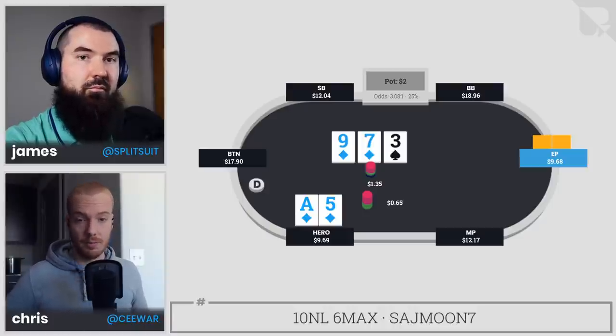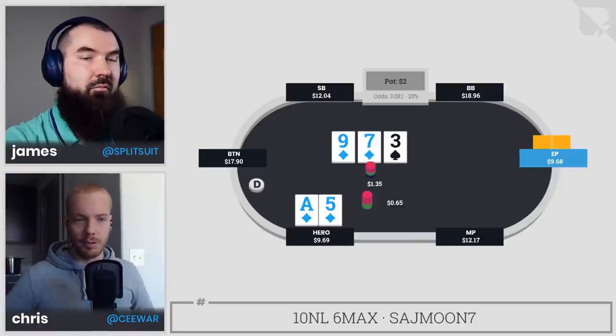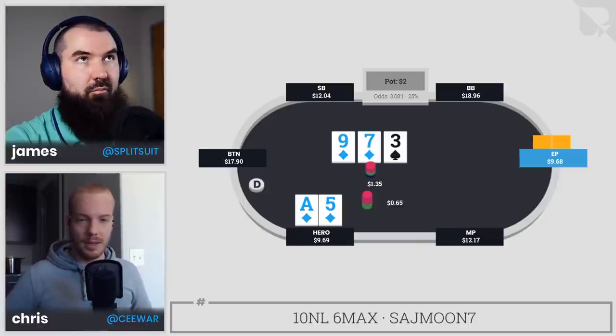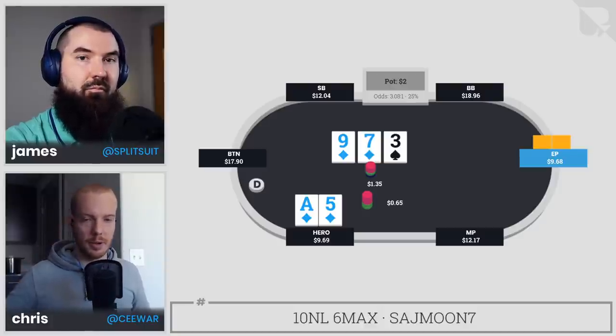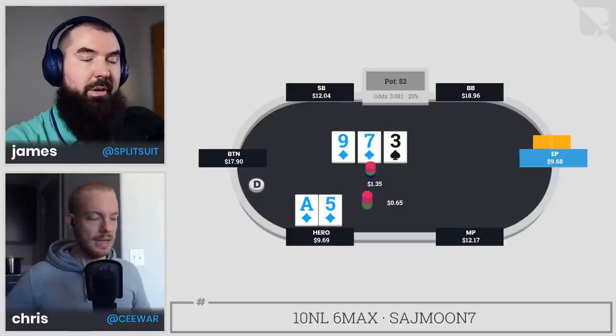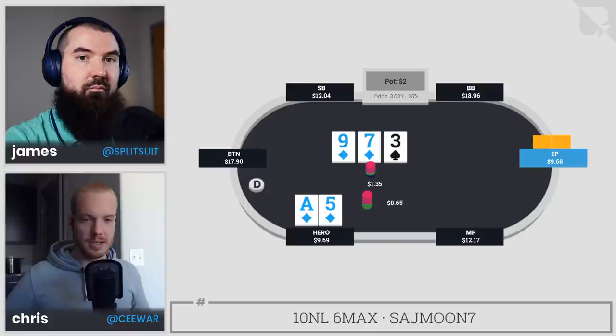From a range advantage, though, we have all the overpairs and we should definitely still have nines in our three-bet range. Hands like nine-seven suited are things we both could plausibly have in tight GTO ranges, but similarly our opponent playing tight wouldn't have that either. So it's a pretty even-ish flop, with just our basic range advantage as the three-bettor.